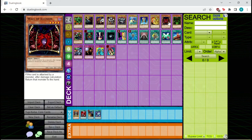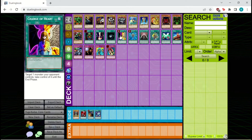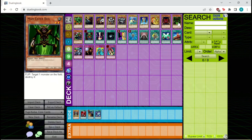Moving on to other effect monsters that see play, we have Man Eater Bug, which is basically a removal spell. It's incredibly good. When it's flipped face up you target one monster on the field and destroy it, which can be incredibly powerful for getting rid of your opponent's big offensive threats. It can be a bit risky if your opponent uses Change of Heart on it, but in general it's better to have it in the deck, and Man Eater Bug is played at three copies in pretty much every deck.